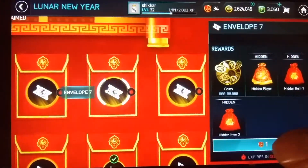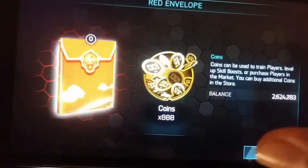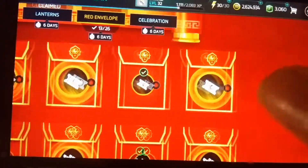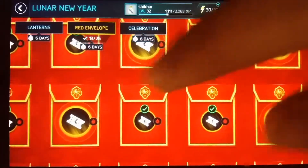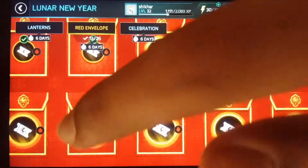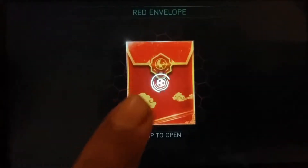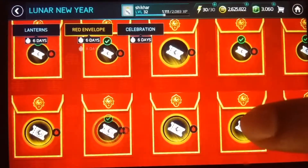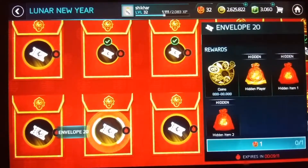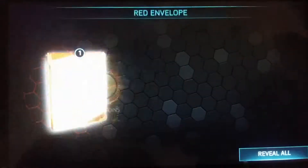Searching through the remaining envelopes for lucky coins — no, not in you, no, no. Continuing through more envelopes — no, no, no, no chip in the last room. No, no, no, no, no, no. It looks like that's random. Oh man.